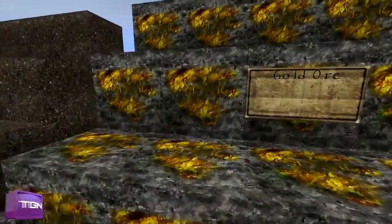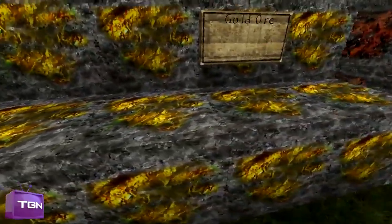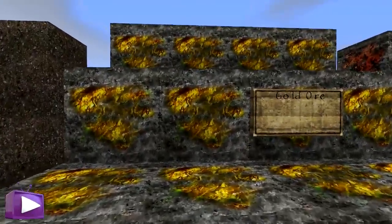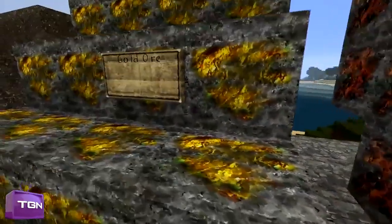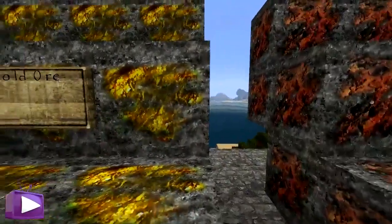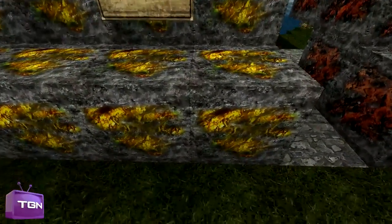Here you have your ores, starting with gold ore. It's the same kind of principle as default — it's just got the picture on the block itself indicating what it is, but it looks very nice and a lot more detailed. This is probably one of the best texture packs you'll see because it is a photorealism pack, and it is very good. I do recommend this texture pack.